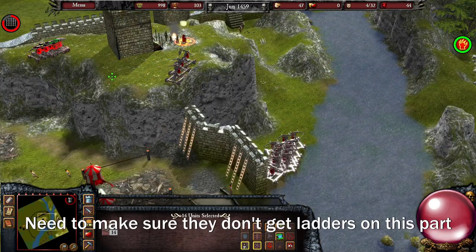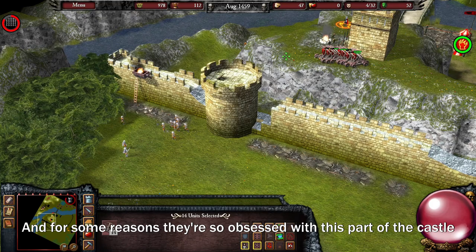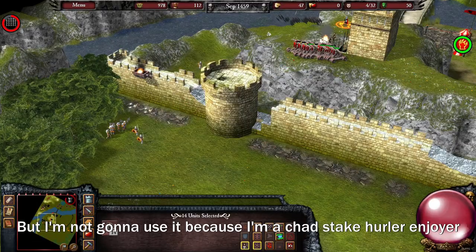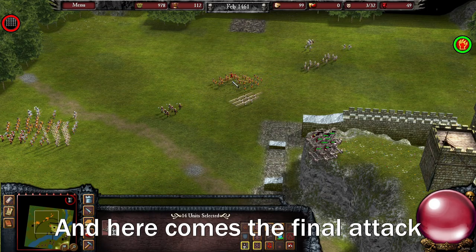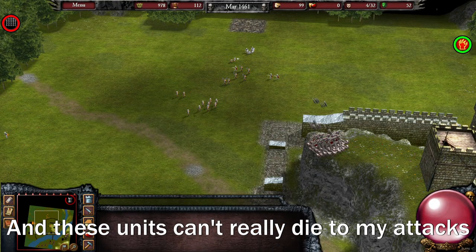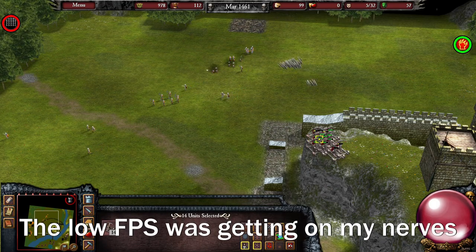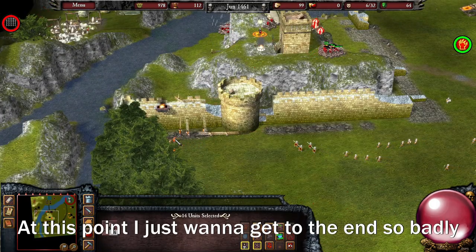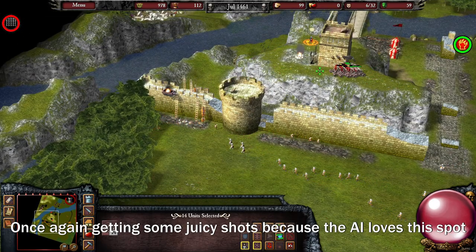Stupid stake hurlers. That's a nice siege tower you got over there. Rest in peace. Need to make sure they don't get ladders on this part. For some reason they're so obsessed with this part of the castle - they want me to use that oil so badly, but I'm not going to use it because I'm a chad stake hurler enjoyer. And finally, here comes the final attack. Already losing a lot of archers, and these units can't really die to my attacks, but at least we're bruising them.